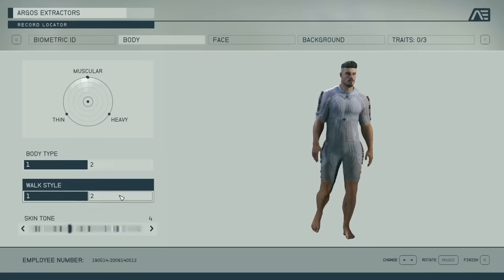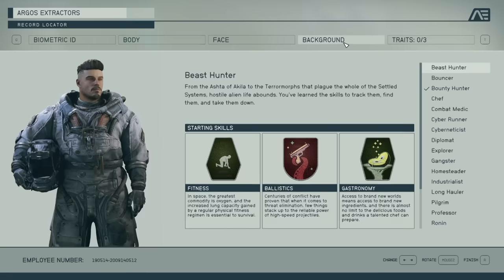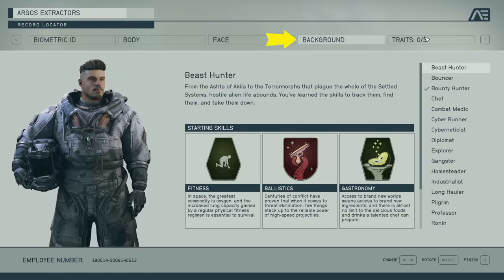You can pick your gender and your walking style. I'm going to skim right through that to the stuff you're likely going to have questions about, because this is all subjective. The strategy for creating your character really starts to come through with the background choice, as well as the traits, which we'll touch on next.